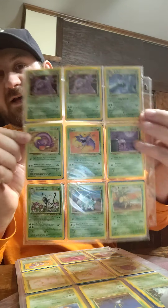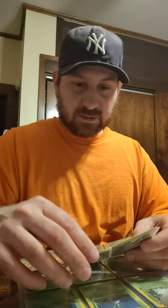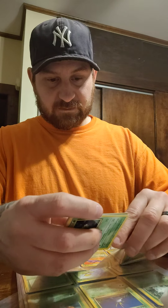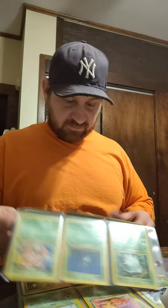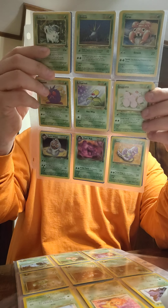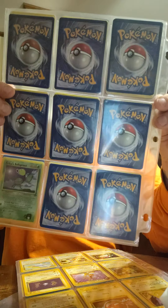Tons of Base and Fossil cards. There are rares mixed in — I just want to make sure. You never know, I could go through them and find holos behind them. There's a lot of rares — Dark Arbok, Dark Muk, Base 2 in here, Beedrill — there's a lot of rares.